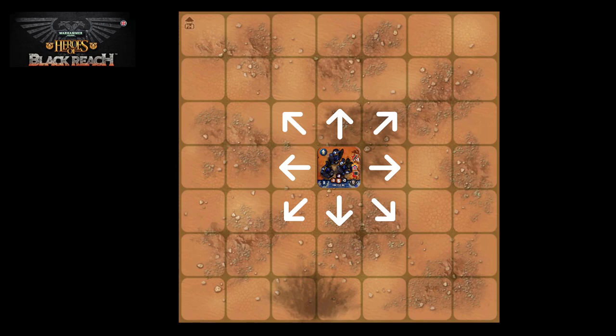For most infantry units, it doesn't matter which way they face. They can see 360 degrees around them and move in any direction, regardless of the facing of the figures on the tile.